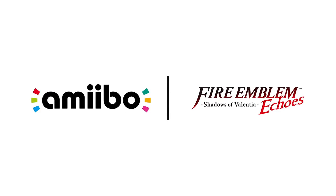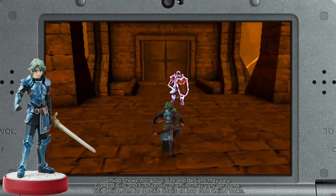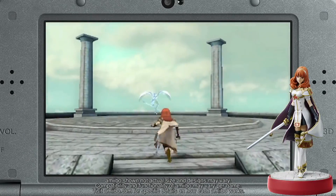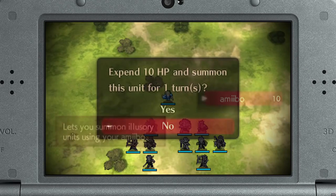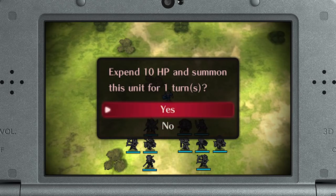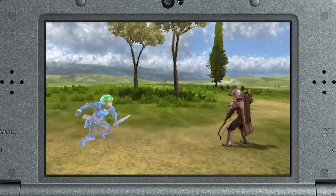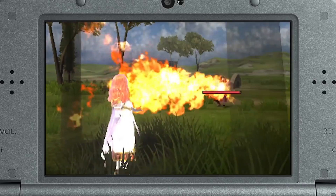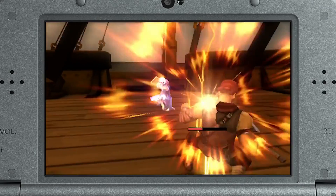Fire Emblem Echoes: Shadows of Valentia is compatible with amiibo. Amiibo figures of Alm and Celica will release alongside the game. Tap one of these amiibo to challenge a special dungeon, or tap them during a battle to trade a bit of health for an illusory doppelganger for one turn. By tapping a compatible amiibo into the game, you can summon other illusory allies as well.